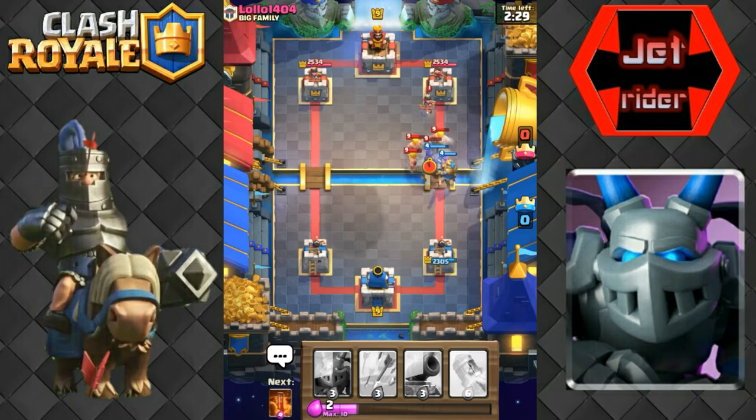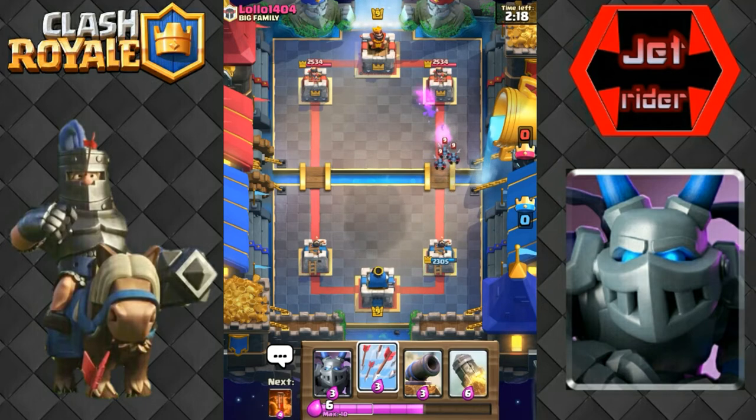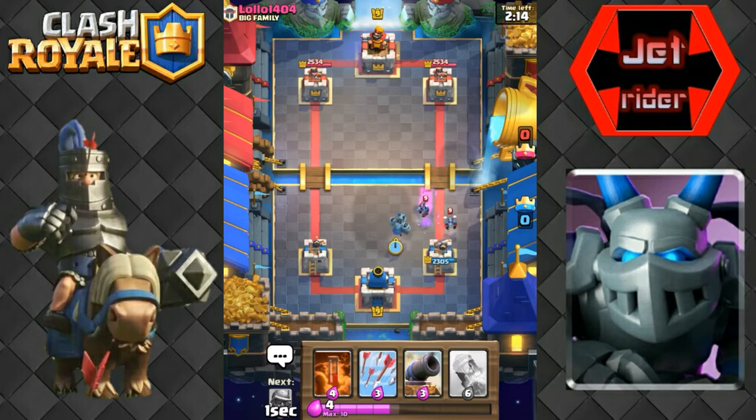Here come the barbarians I gave him, but we should be able to take care of them. I'm not gonna arrow that - if I had a log it'd be nice, but come on, just kill the princess. If you kill the princess I'll be happy. There we go - killed the princess! So we'll go ahead and drop this mega minion to try to stop a little bit of the damage.